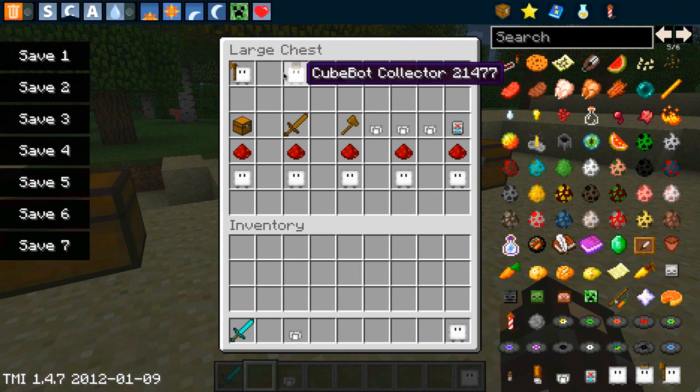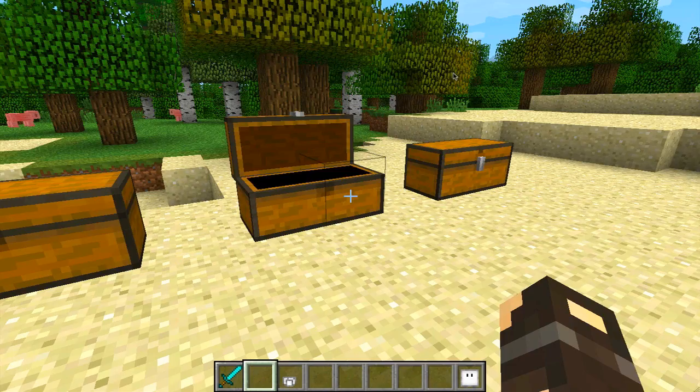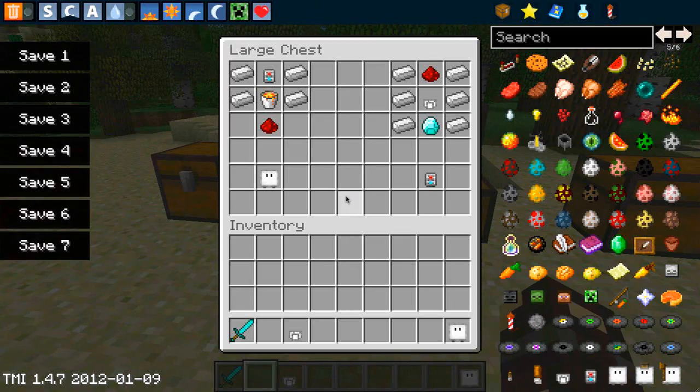In order to craft the upgraded cubes — a lumber, a collector, a fighter, a fixer, and a breeder — you first need to craft a default cube bot. You'll need iron ingots, a lava bucket, redstone, and a cube of power core. To make the cube of power core you need the initial cube piece combined with a diamond, more iron, and a piece of redstone.